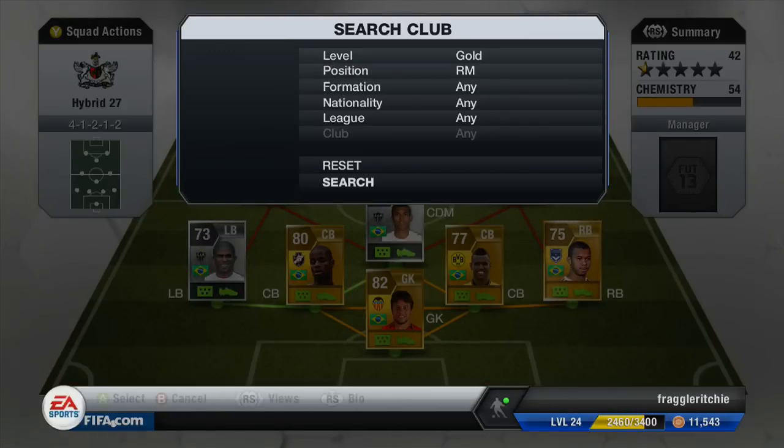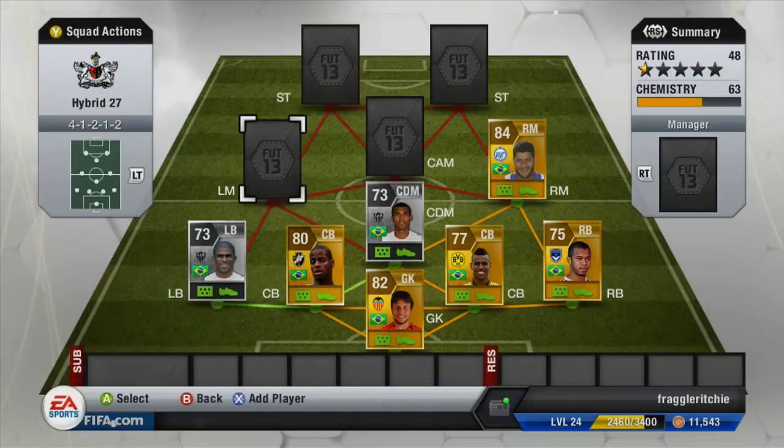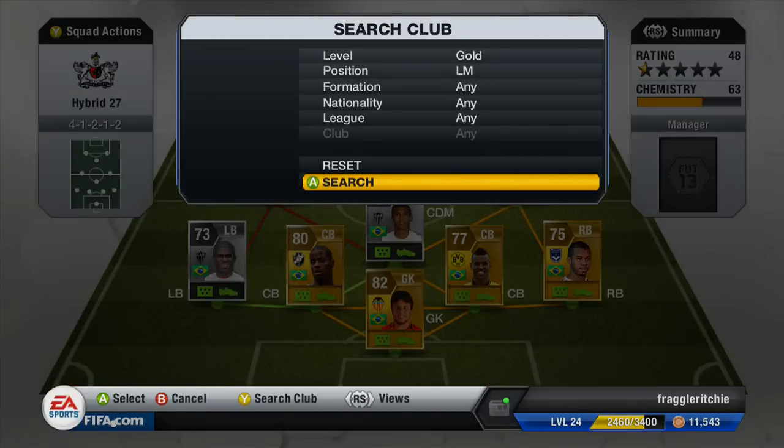At right mid we've got Hulk, who normally plays right wing and is now at Zenit Saint Petersburg in the Russian league. He cost me 12,000 coins and has 90 pace, 82 dribbling, 85 shooting, 78 passing, 74 heading, and four-star skill moves. He's an absolute tank — pacey with great skills and a lovely left-footed shot on the right side. He can cut in and smack it top left corner. A really nice right mid.